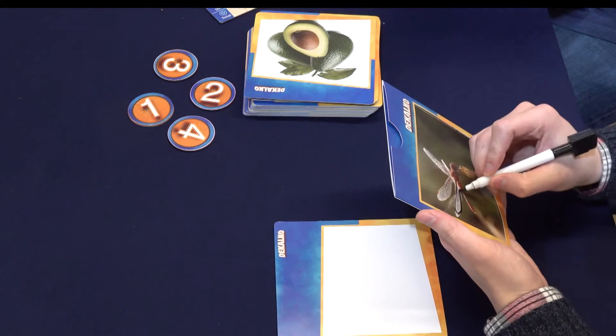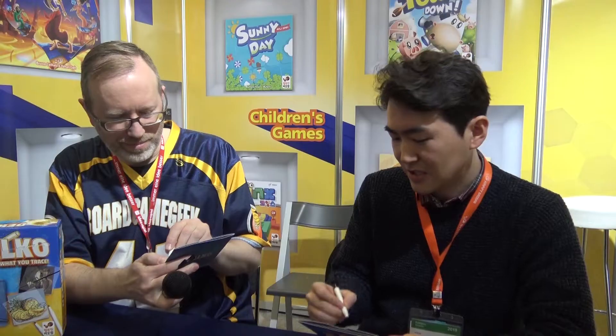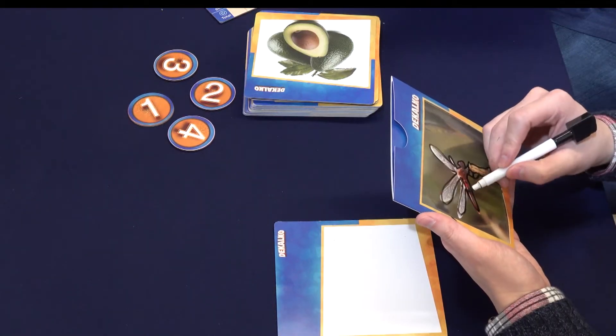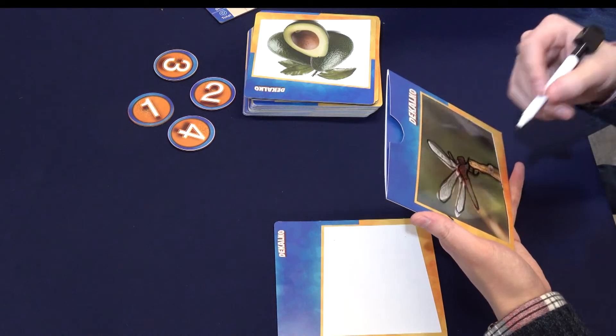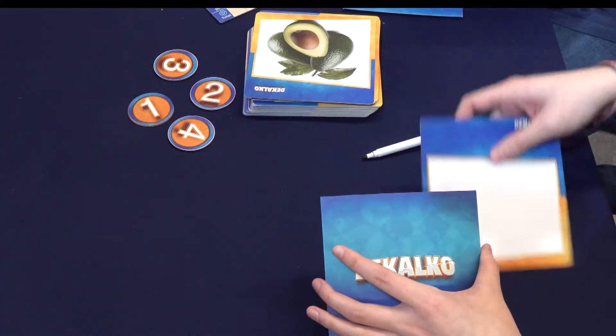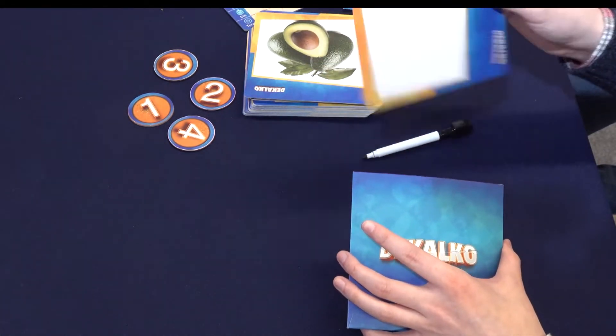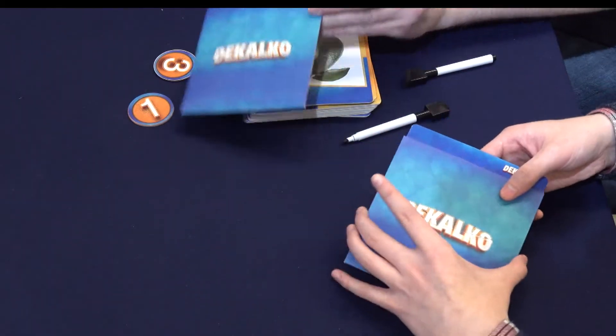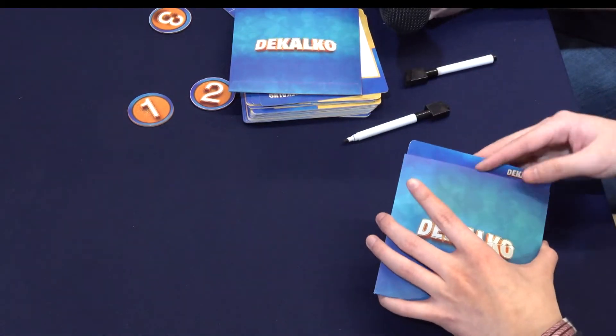Okay, three, two, one, and we begin. So we begin tracing. It doesn't matter how detailed the picture is as long as you think it's good enough for the other people to make a right guess, because after you finish drawing, you have to show your tracing to the other players and they will have to get what your picture was to get the points. After you think you're ready, you place the cover card between your picture and the drawing like this, and you grab the token.